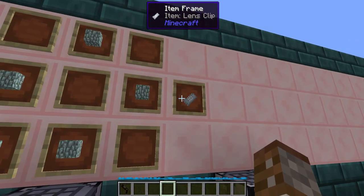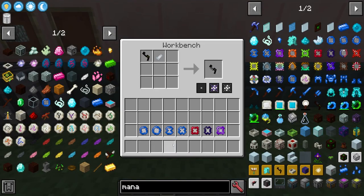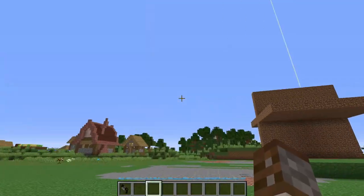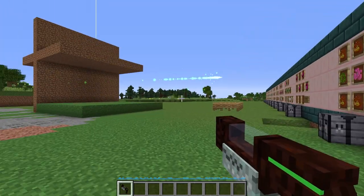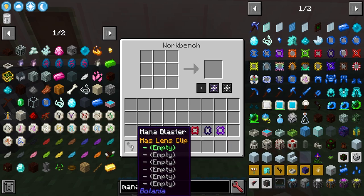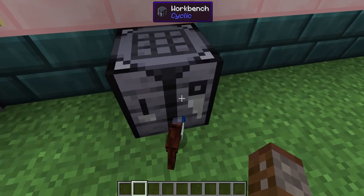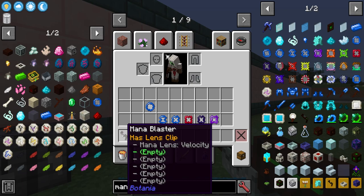Lastly we have the Lens Clip. This is made using five pieces of Dreamwood and it works with your mana blaster. When you combine them in a crafting table you get this add-on that allows you to have up to six different lenses on your mana blaster at a time. It's a little bit of a pain to put them all on — it's done in the crafting table one after the other. To change which lens is active, you hold shift and right click in the world, which cycles to the next slot in the clip.